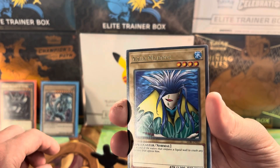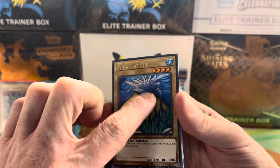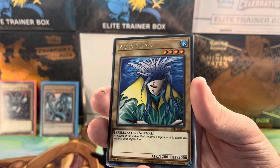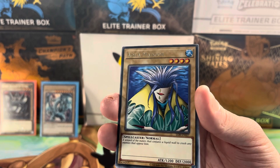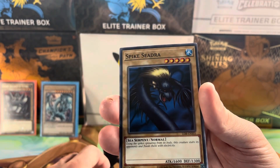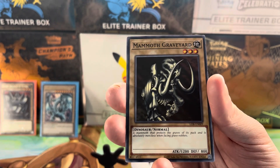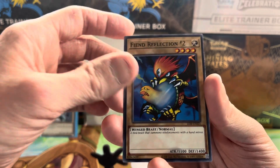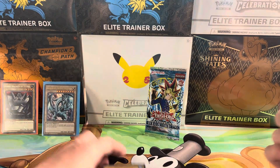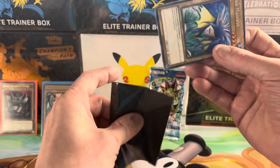Shiny writing again! Aqua Madoor — it's got four stars. Does that mean they're good? Because the Blue Eyes Dragon has like 50 of them. Spike Seadra — there's a Pokémon called Seadra, there you go! Dragon Treasure. Mammoth Graveyard. Fiend Reflection. Cool, so we got two shiny writing dudes which we haven't sleeved yet.